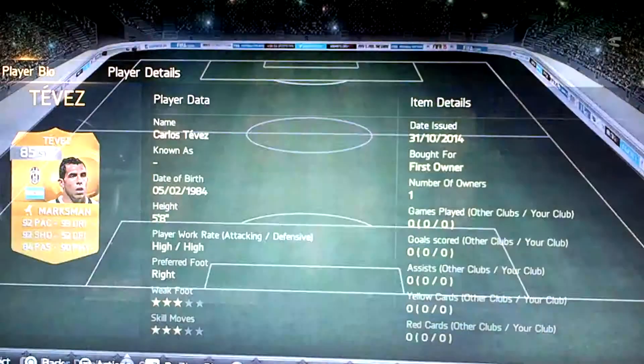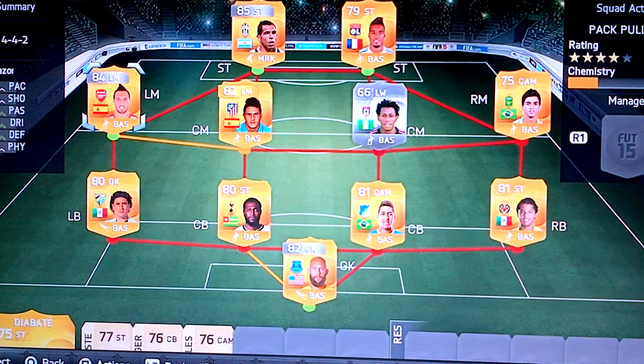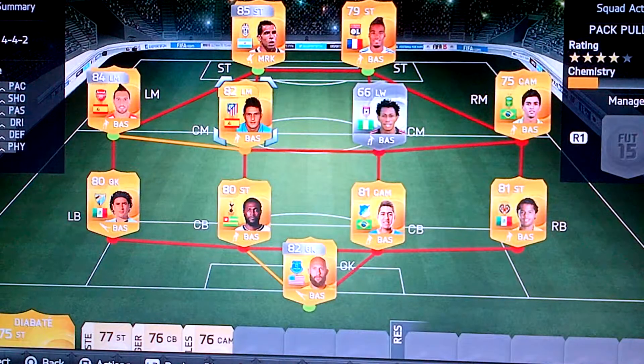So if it's a striker, we put Marksman on it — Marksman, Hawk, etc. I've put one on Cazorla and Koke, because Koke doesn't go for a lot but I want to push his price up, and I want to push Cazorla's price up.